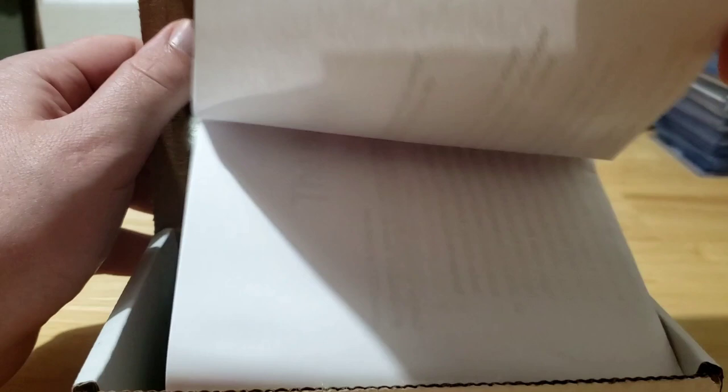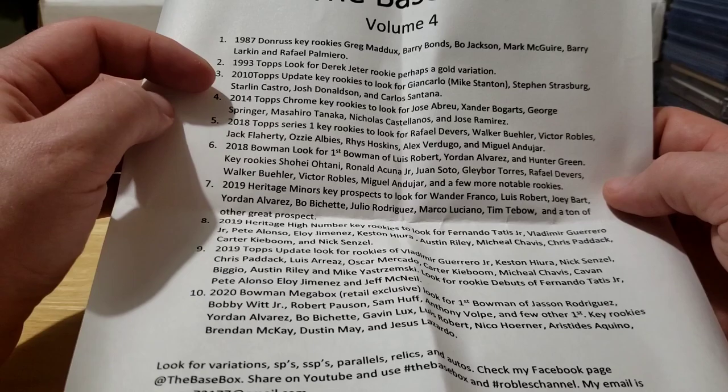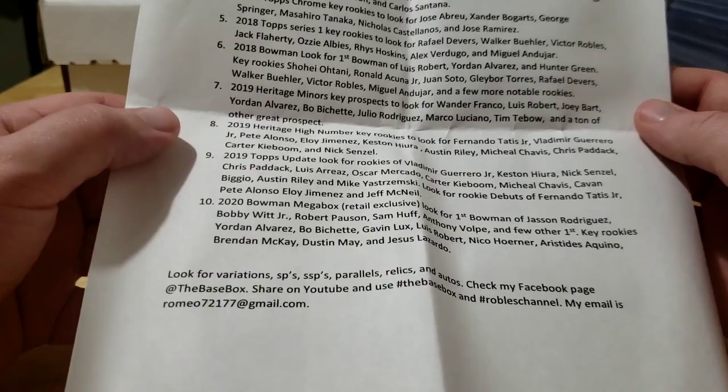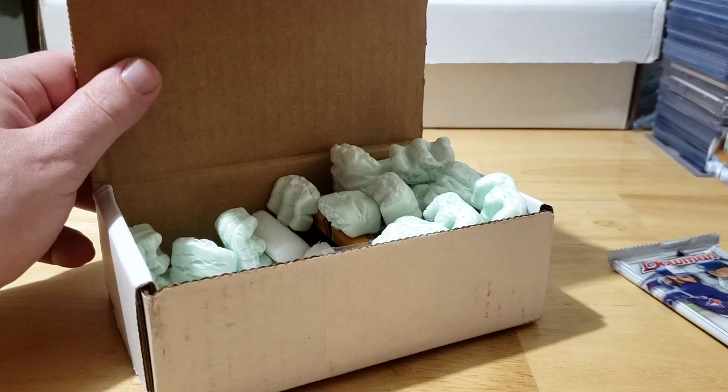We got a piece of paper in here labeling out what packs we can expect. We got 10 packs: 87 Donruss, 93 Topps - that one's gonna be really fun - 2010 Update, 2014 Chrome, 2018 Series 1, 2018 Bowman, 2019 Heritage Minors, 2019 Heritage High Number - love that set - 2019 Update, and 2020 Bowman megabox. There's also one hit included.